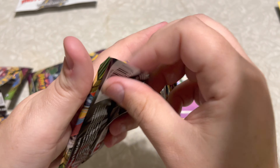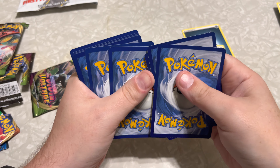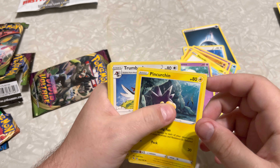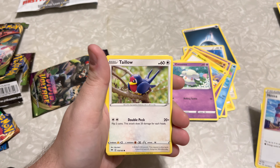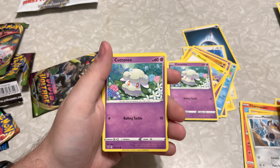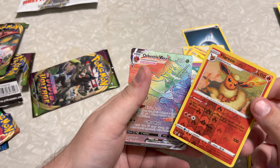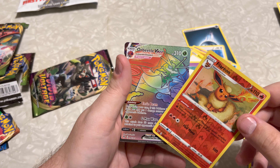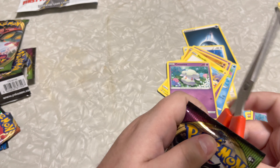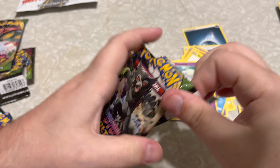Pack number three. Got that Fighting Energy — Pin Urchin, Trumbeak, Nessa, Talonflame, Charmander, Wooper, Glaring Meowth, Cottonee, a Flareon, and finishing off with an Orbeetle VMAX. And that bad boy is a Rainbow. Very nice indeed. Always feels good to get a Rainbow card.